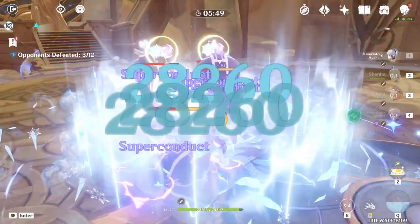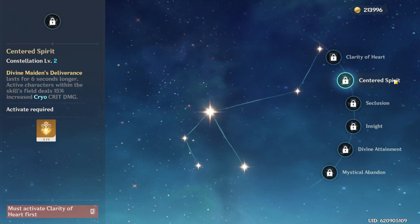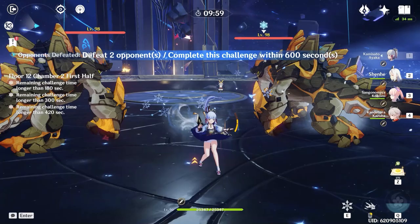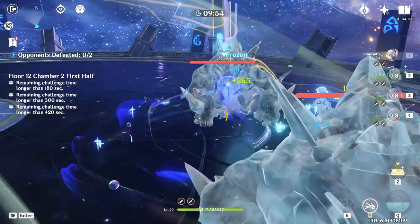At C2, Shenhe's burst lasts for 6 seconds longer, which obviously increases her overall damage output, but it also reduces the downtime of her cryo resistance shred to 2 seconds rather than 8, because you can almost always have her burst on the field. On top of all of this, her burst now also grants your team 15% increased cryo crit damage. So C2, just like C1, is opening up her kit even more, granting her more ways of buffing her team and significantly less downtime.